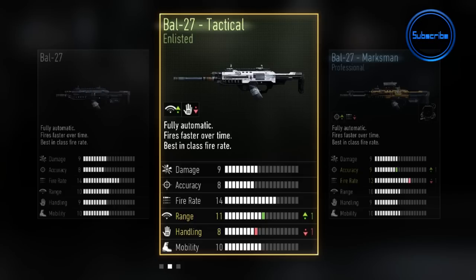On screen here you can see the BAL and some of the variations I unlocked. You've got the standard version to the left, then one of the enlisted versions which increases range but decreases handling. Up to the right you have a professional version of the BAL — this comes with a sight automatically attached but doesn't use one of your Pick 13 points, which is very nice. It increases accuracy but reduces fire rate.